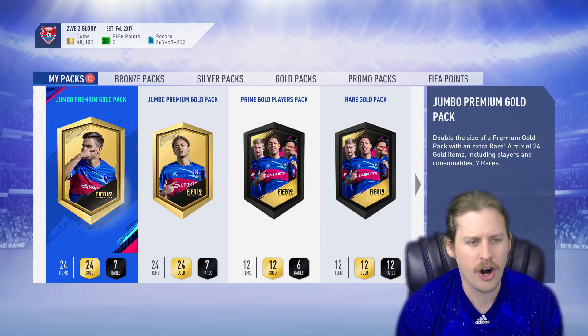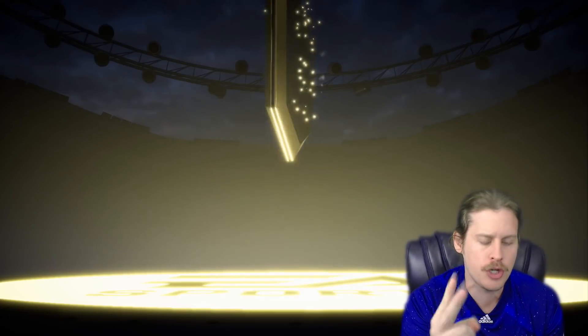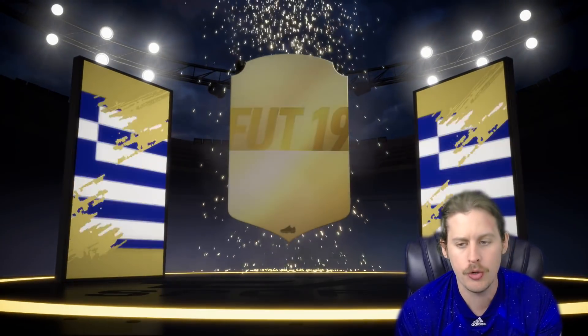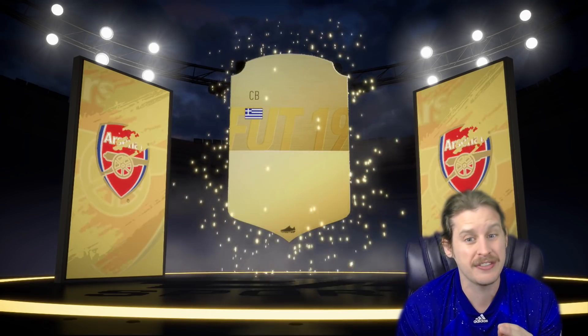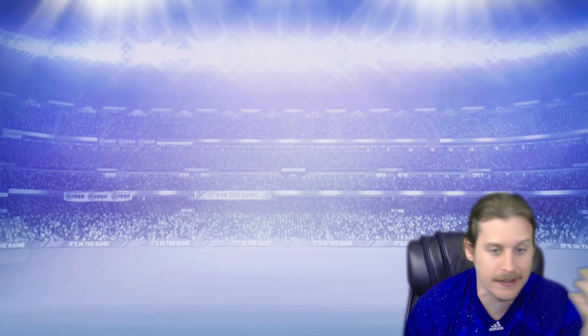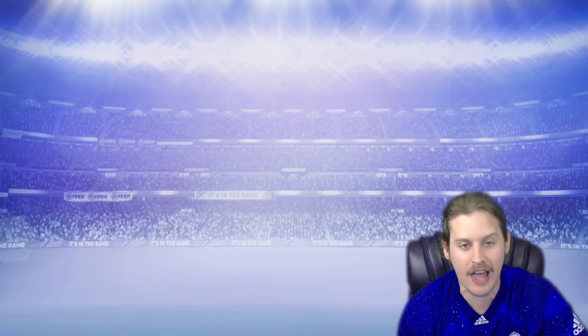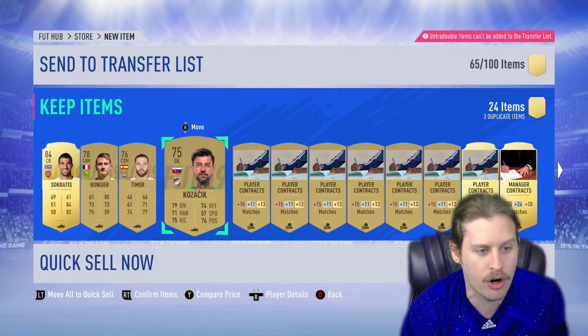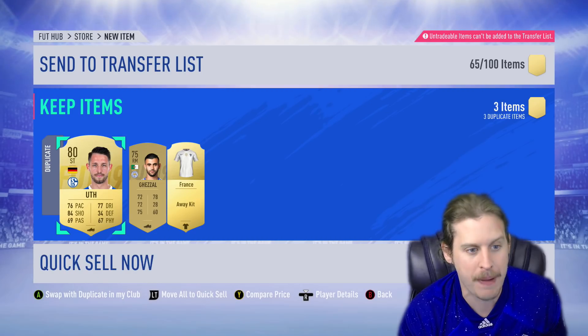We do have ourselves some rewards, so we're going to pop open our Jumbo Premium Gold Packs first and see if we get anything in here. Out of six packs, if we could get two walkouts, that's what I'm aiming for this week. We get ourselves — hey, Socrates 84? That is not a bad little pull right there. Untradeable, obviously, but it's probably the most useful line in FIFA YouTube — can be used to do SBCs. Rongier, Timur, Koziak — again, these aren't the best packs.